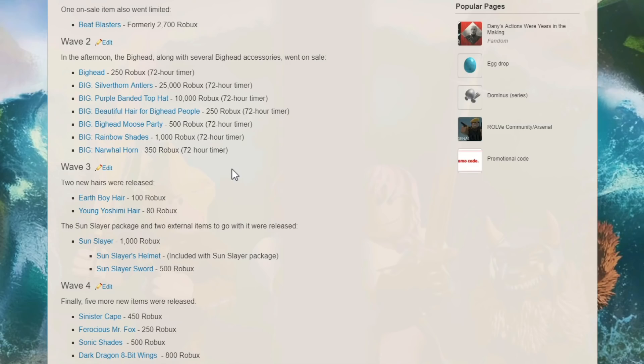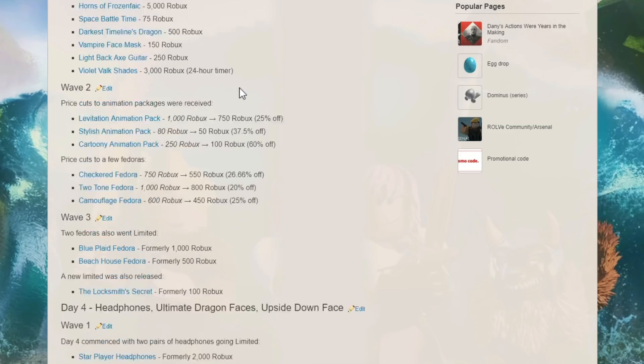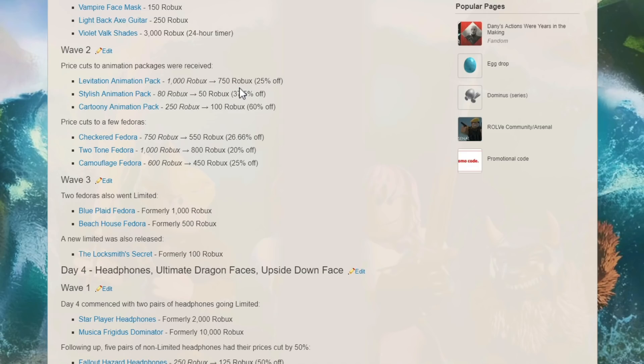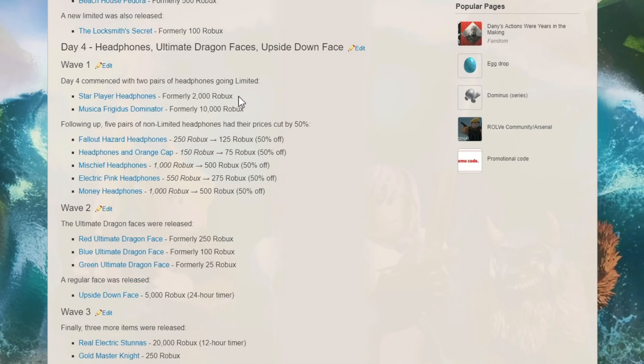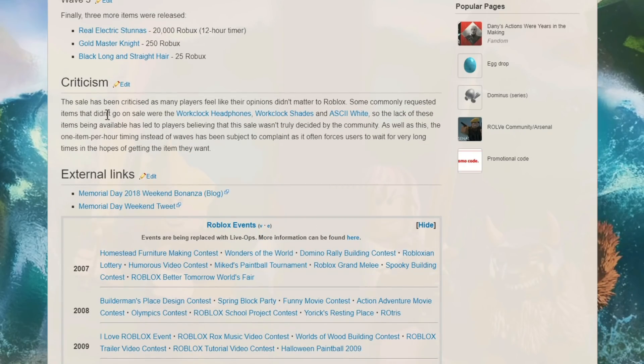The Rockin Head Row I bought, and there were some other items I got. It was a great sale with some fedoras, but some people were still disappointed there were no Clockworks or Clockwork headphones. Even though they look pretty simple, those are very, very popular. The dragon faces were released and were pretty cheap, but I don't really like the look of them. A lot of people wanted the Clockwork headphones and Clockwork shades to go on sale — but they didn't go on sale until Labor Day that year.